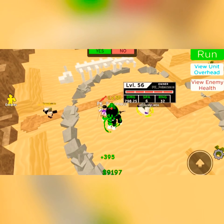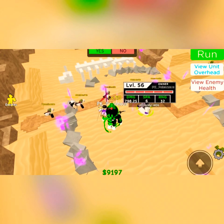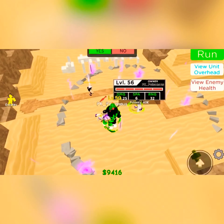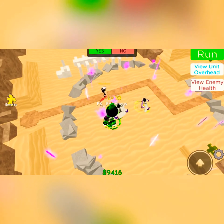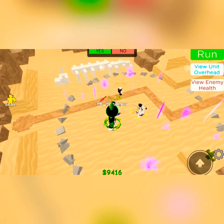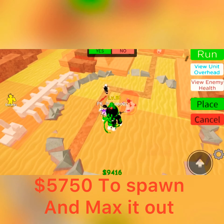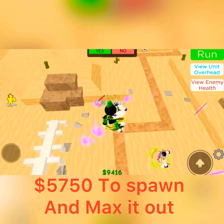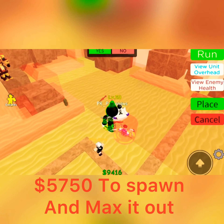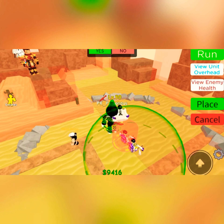This guy does almost 800 damage at level 56, with one attack per 6 seconds, and a range of 32. His damage is pretty high and his cost is low for someone who does that much. To spawn him in and upgrade him to max, the total cost is $5,750.